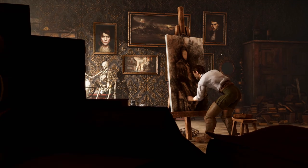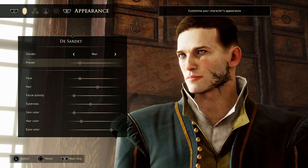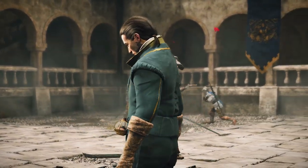From the very beginning, you're given the freedom to make your character unique. Decide on your appearance from a range of options before diving into your starting skills, attributes, and talents.